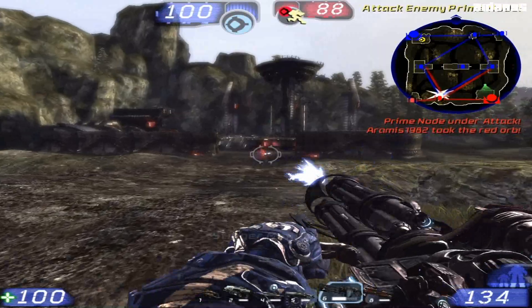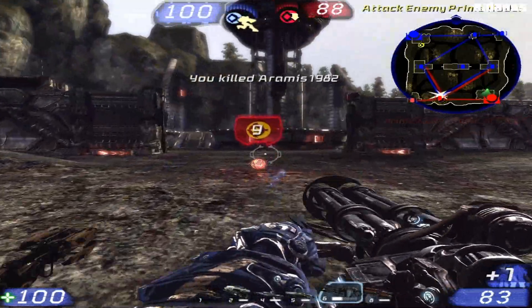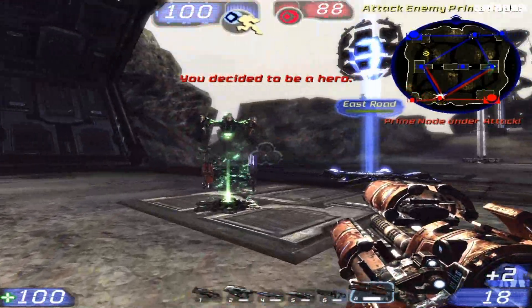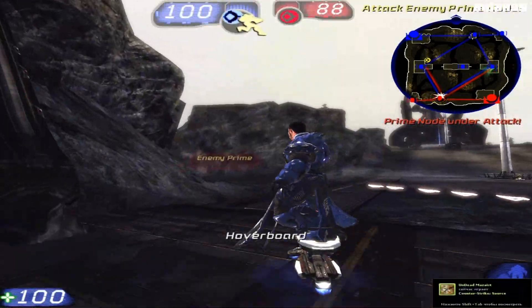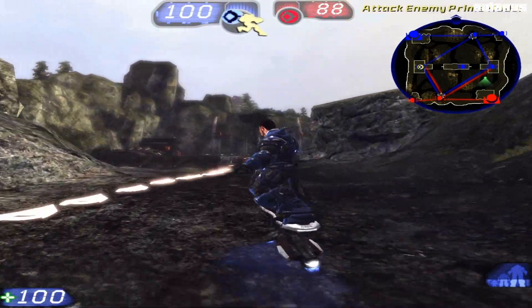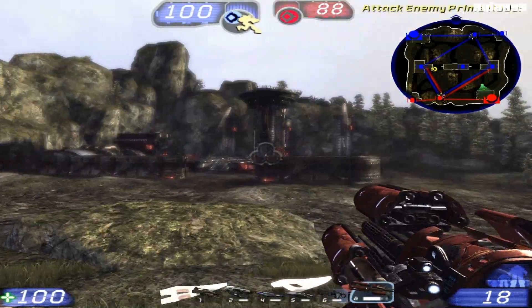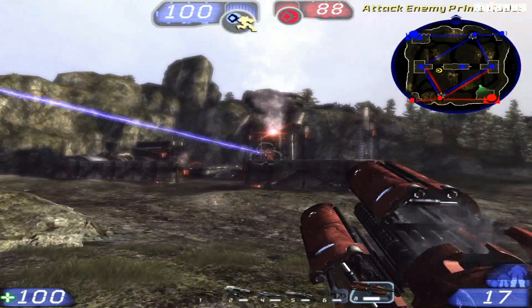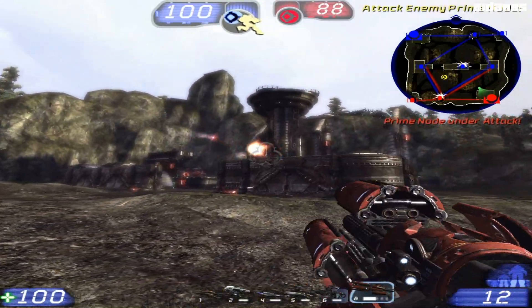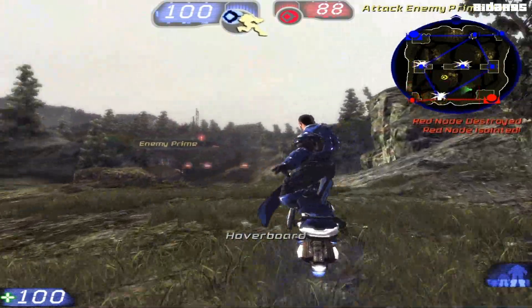Red orb picked up. Blue orb picked up — I have the orb. Enemy orb destroyed. Attack the enemy prime node. Red orb picked up.